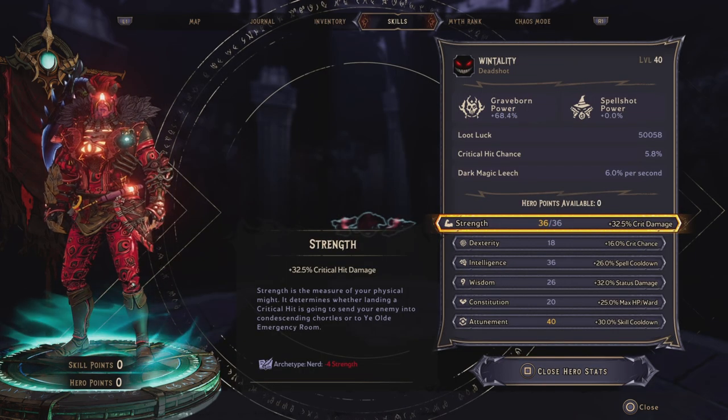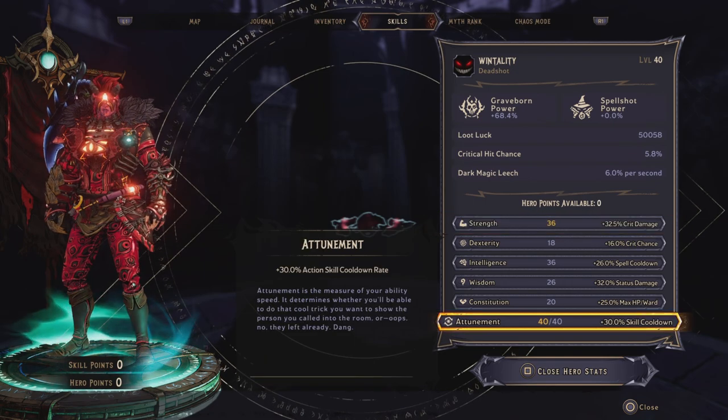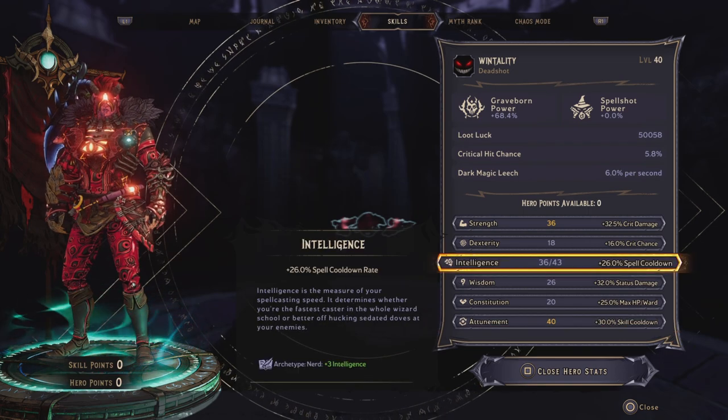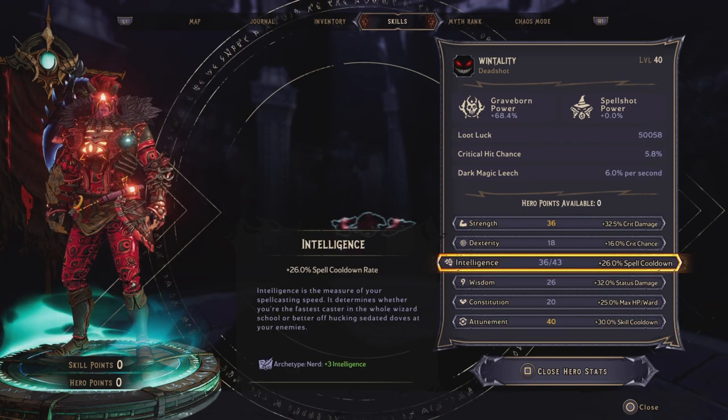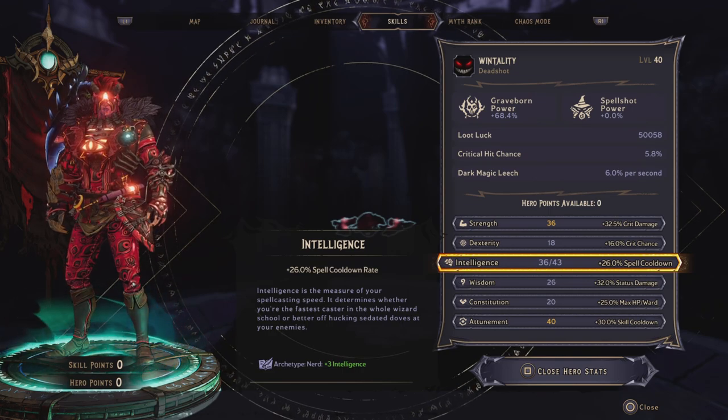For the hero points I maxed out Strength, which will increase our critical hit damage. I also maxed out Attunement, and this increases our skill cooldown. The rest of the points is personal preference, but I put them into Intelligence to get some spell cooldown. Now let's take a look at the gear.